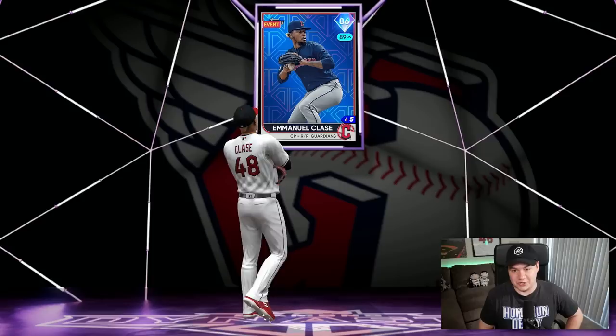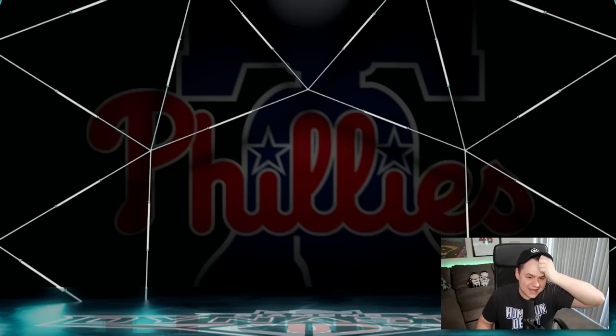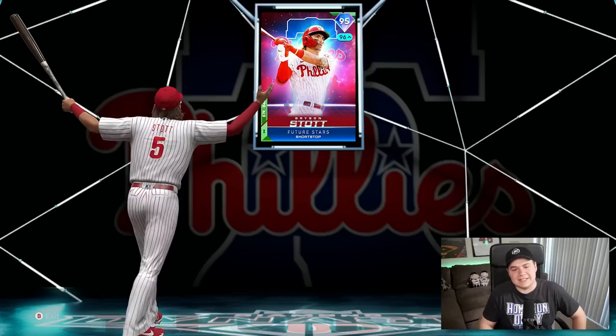Six chase packs remain. These purples are going to be the death of me — Cleveland Guardians, and we've got another relief pitcher. At least we're getting some arms. Nice thing about this so far is that even if I have to quick sell everything, I'm really not losing that many stubs. Teal lights — it's not going to be him, but we'll take it. It should be a decent pull. Phillies. Is this Bryson? Yeah, Bryson Stott.